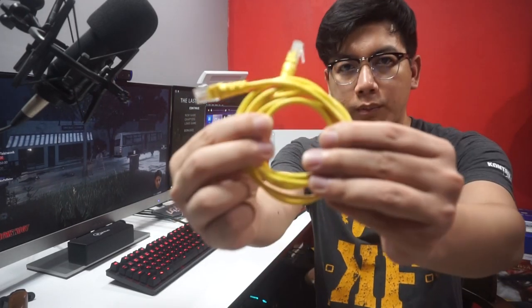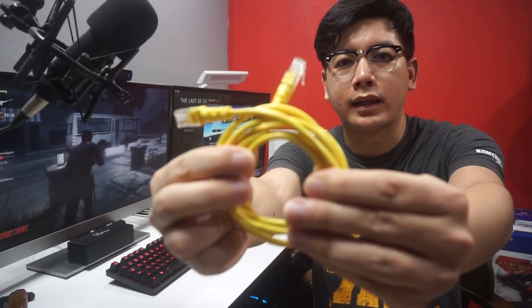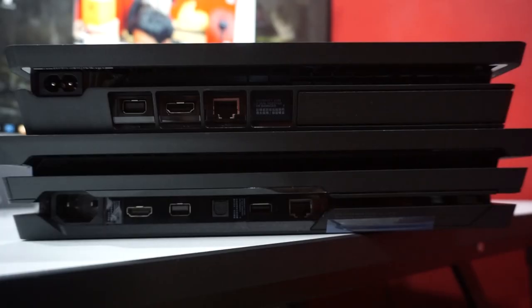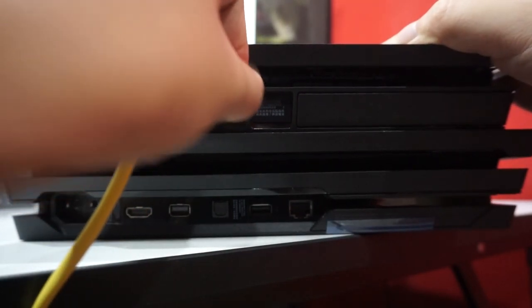สิ่งหนึ่งที่เราต้องเตรียมไว้ นั่นก็คือสาย LAN สำคัญมาก เอาไว้โอนข้อมูลจากเครื่องเก่ามาเครื่องใหม่ ผมจะย้ายข้อมูลจาก PS4 Slim มาอยู่ที่ PS4 Pro เครื่องใหม่จะต้องตั้งค่ากล้อง